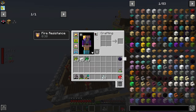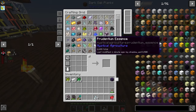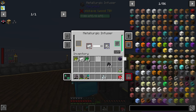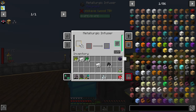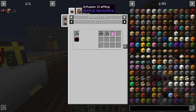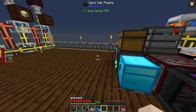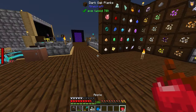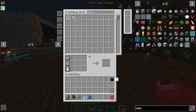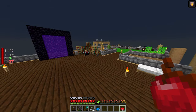Steel is probably nearly done in the metallurgic infuser. I just need four steel ingots for the steel seed. Actually, I decide to cancel adding more coal since I only need four ingots. Steel is the blue Mekanism alloy. I check for osmium dust but I don't have any.